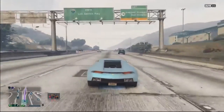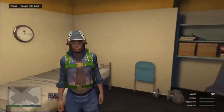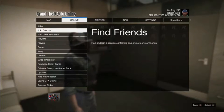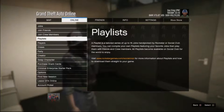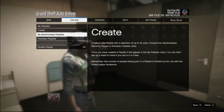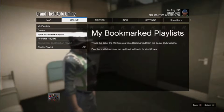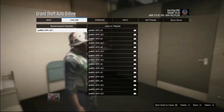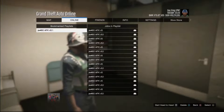It is quite simple: you need to have a friend, you need to download the link, and once you have all that, go online, press on the pause menu, go to Online, select that, then scroll down to Playlist and select the playlist. The playlist you downloaded will be in the Bookmarked Playlists section. Click on that and simply start the playlist, then invite your friend.